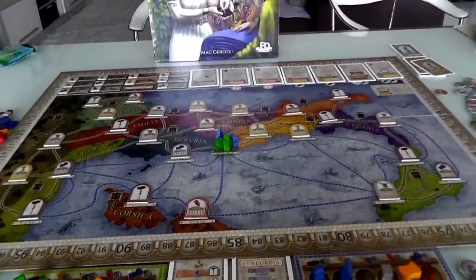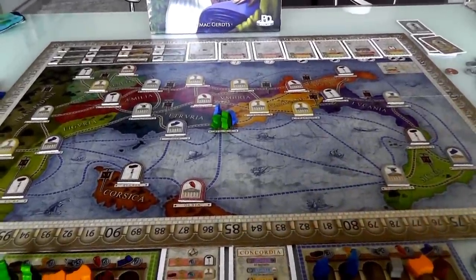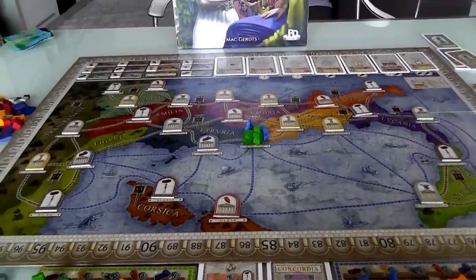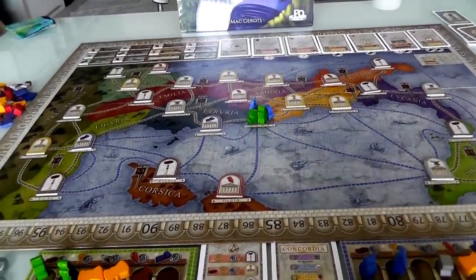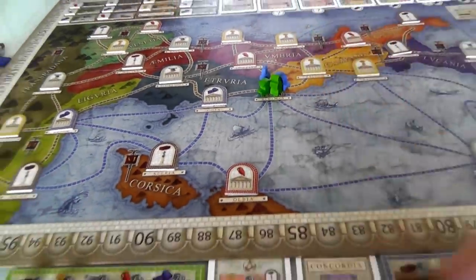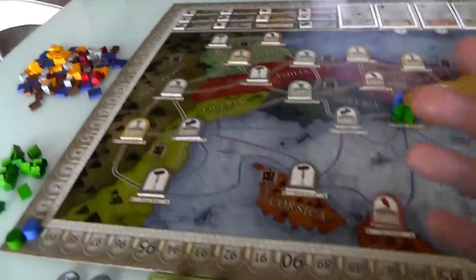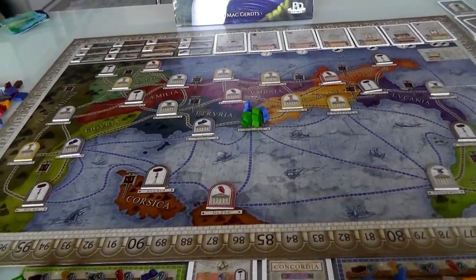Alright, in this game we are rich, noble Roman families at the height of the power of the Roman Empire. We use our wealth and influence to help the Empire set up its colonial interests throughout all of Europe and Africa. We are basically sending colonists out, and once the colonists are out there, we can set up colonies which allow us to generate goods, which we can buy and sell on the open market to generate more colonies. That's the main engine, but there's a whole other element too — this kind of deck building element.